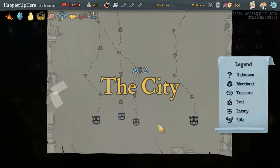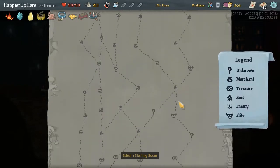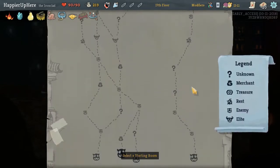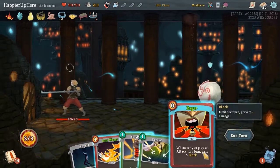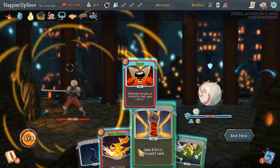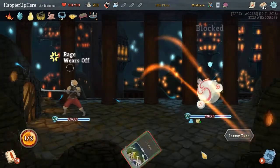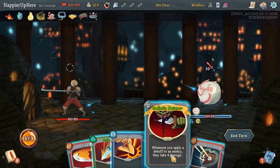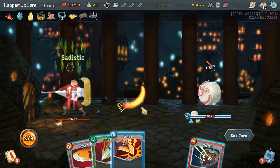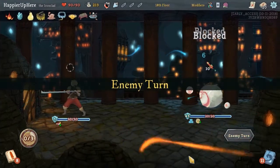We've got the Bronze Automaton at the end. There's only a two-elite path on the right, so we'll take that. We can just survive out the Regret. We got Sadistic Nature. Defend, Strike, Strike. Lack of energy is going to be a serious problem.